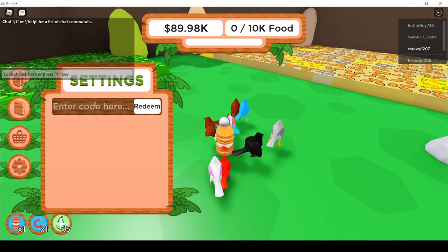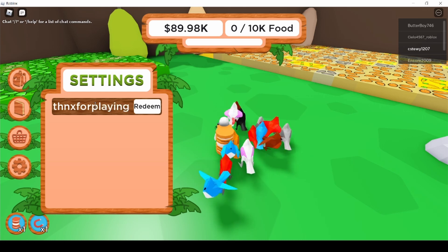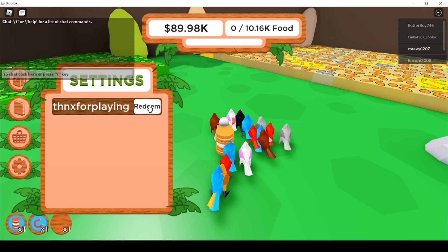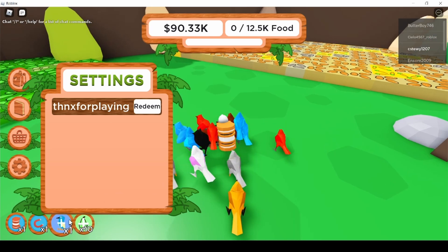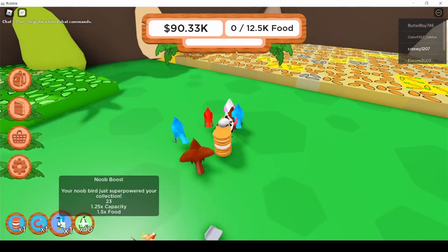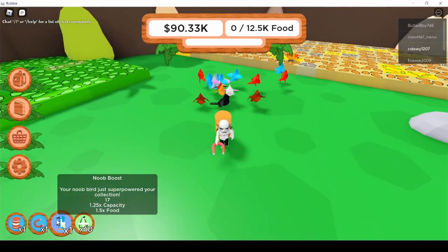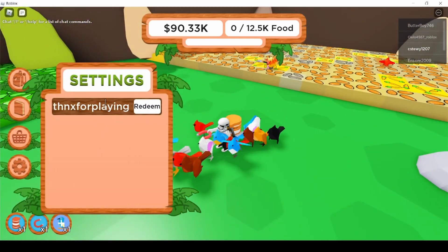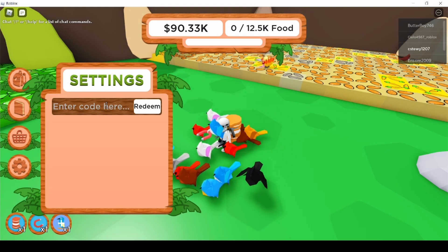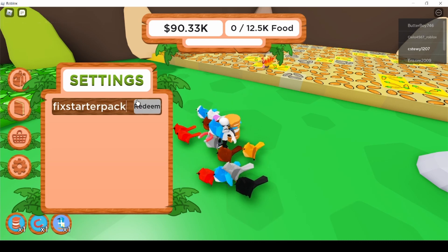The next code is 'thanks for playing' — 'thanks' is abbreviated and then 'for playing' like that. This code gives you a new boost, a fruit boost, 350 dollars, three common treats, and a rare treat. The new boost lasts about 20 seconds and is basically from the noob bird — it's an extremely overpowered boost.